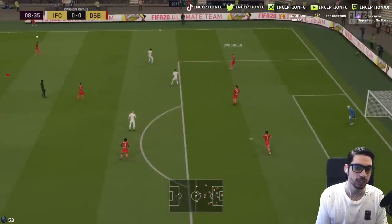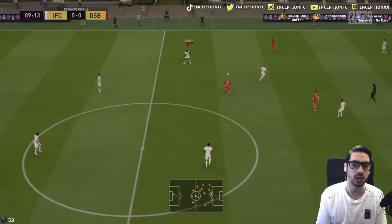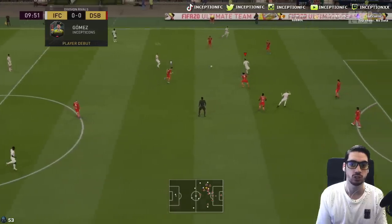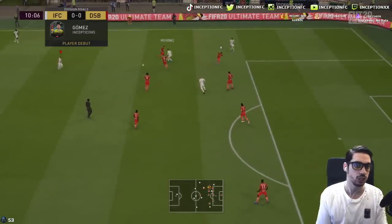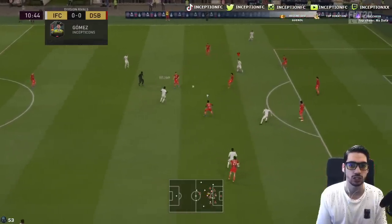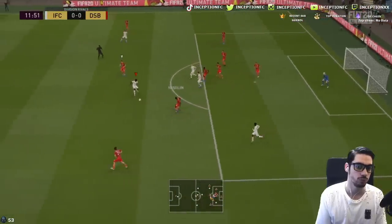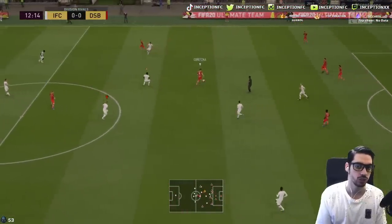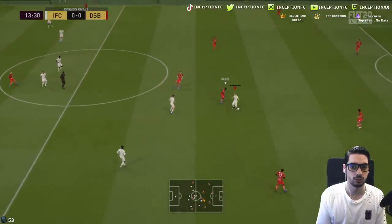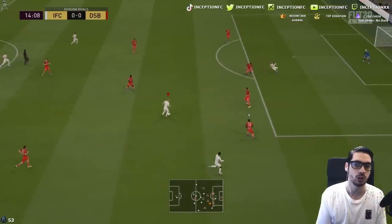His dribbling needs to be more responsive because he doesn't have that really quick cut dribbling that you definitely need in the central cam position. Because his reactions are low, he doesn't do certain things quickly enough. So right off the bat I can tell you I want to give him an engine chemistry style. That was almost Odegaard with a powerful strike there — Odegaard is very good at power strikes with his left foot. We're going to force that run with Moy Gomez.